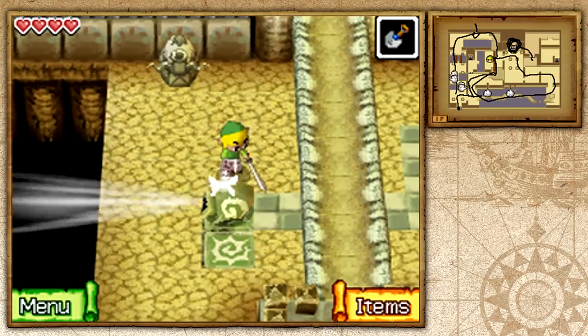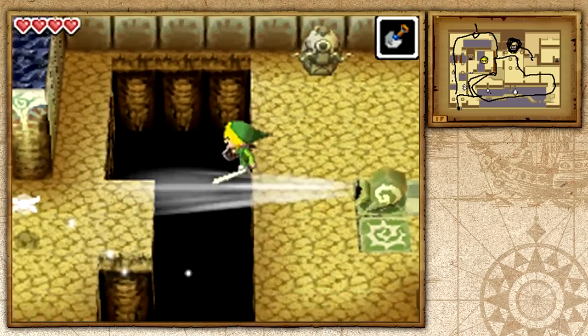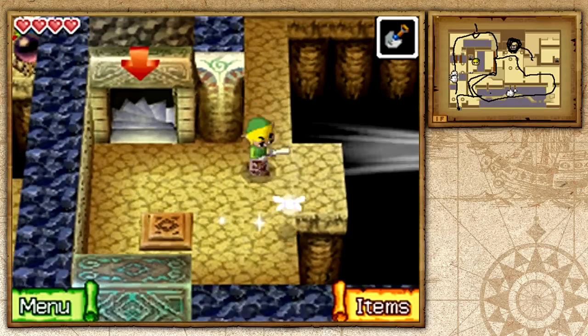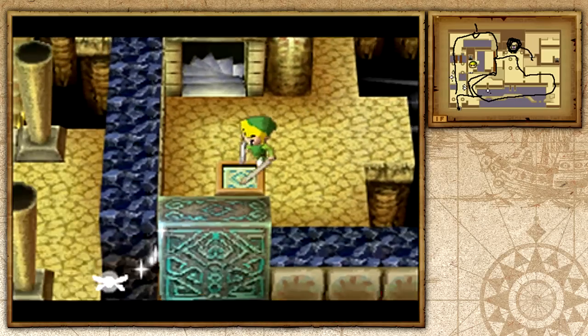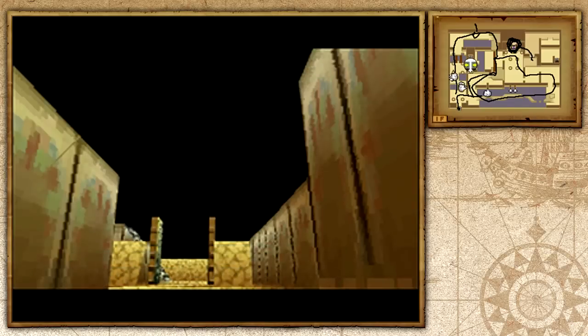Once you place this gust jar on one of these tiles, if you go ahead and run like this you can easily jump — a gigantic leap of faith to the other side. That's basically what you want to do. And this creates another shortcut so you can easily skip all of this by heading through here now.